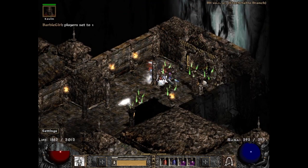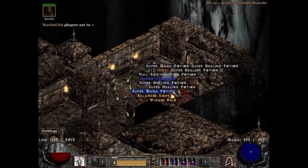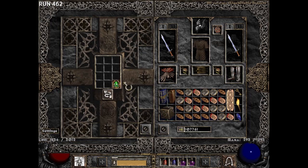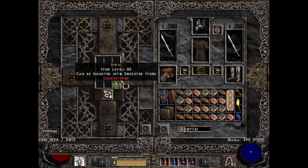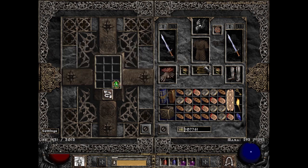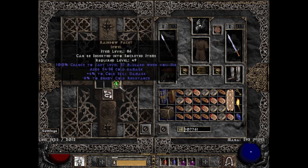Duplicate uniques are not always bad, especially if they're of the jewel variety — on run 462 I got another facet and another amazing one: a 4-5 cold facet. I swear to god I never find decent facets, so what's happened here is nothing short of a miracle. I'll take it because my cold and lightning sorceresses are looking a lot stronger as a result.